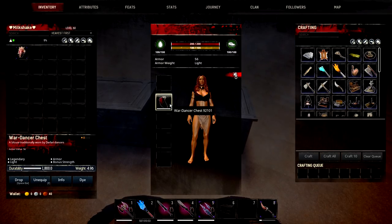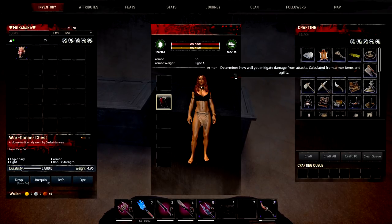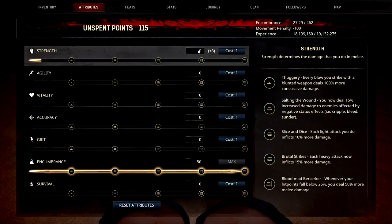Moving on to our next one — the War Dancer Chest. It gives bonus strength, 1 bar of heat protection, 56 armour, and it's light. It's got a plus 3 in your strength.